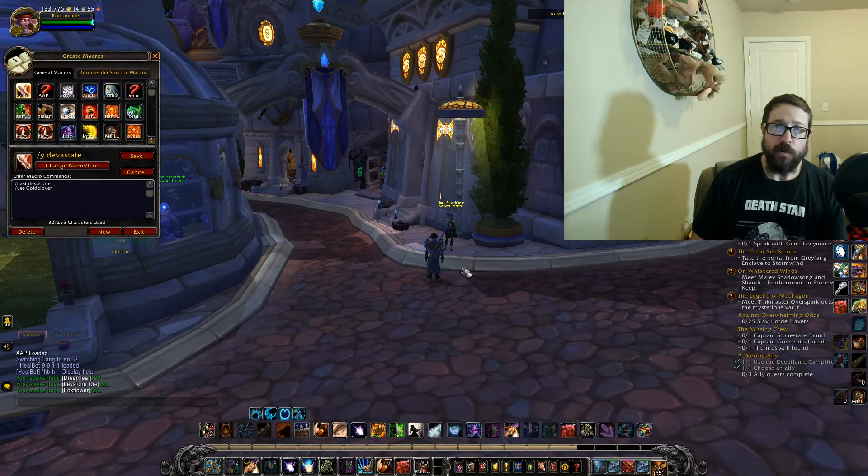The first procedure is prospecting and the other one is milling. If you've ever done prospecting or milling and you just clicked every single time, you know how annoying it can be. Well, if you've never done it before, there are macros in game — as you can see I have up on my screen right now.